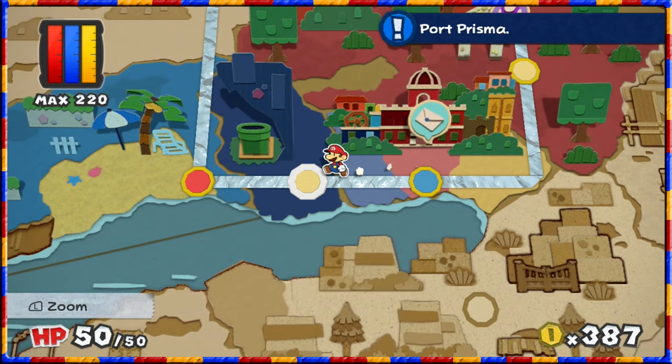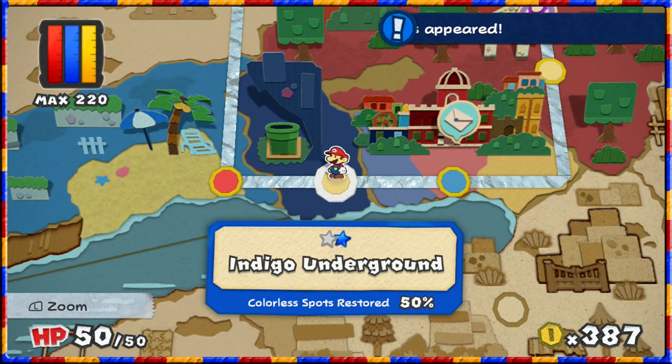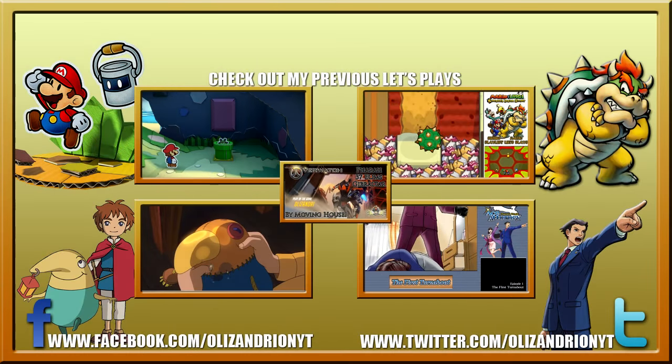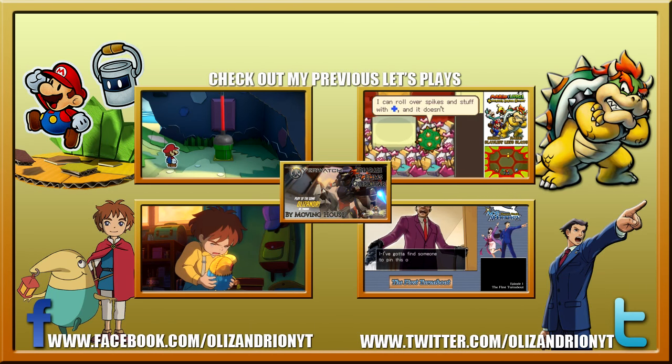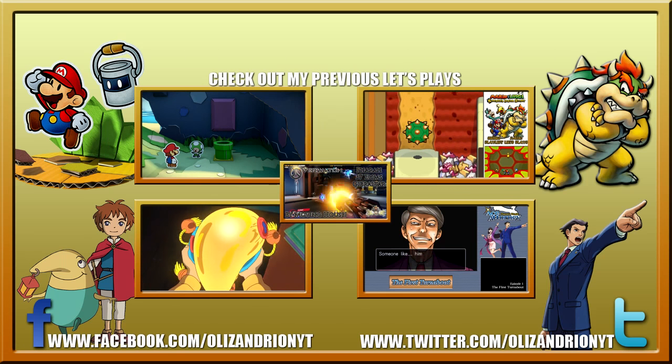Lots of stuff going on as soon as we completed that. So: the indigo underground, we've got the secondary star, we need to go pick up the first star, and Roshambo Jankenpo has appeared. Let's get looking at that next episode. First of all I'll get myself to the point we're supposed to be at in the indigo underground so I can pick up the star we were pretty much right next to. I'll see you next time for more Color Splash - bye bye!